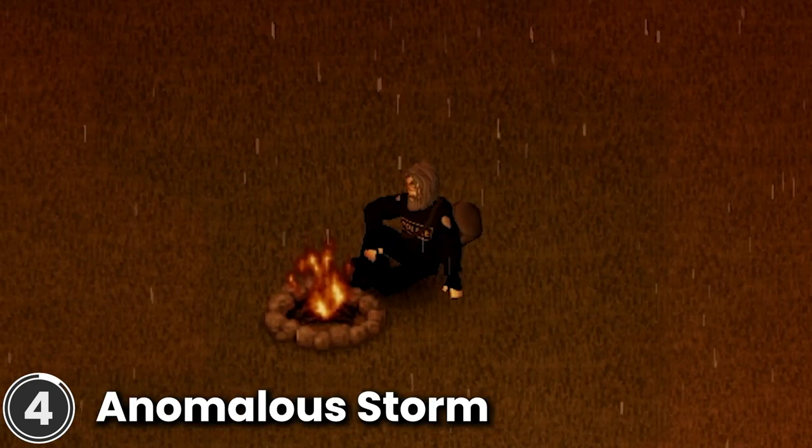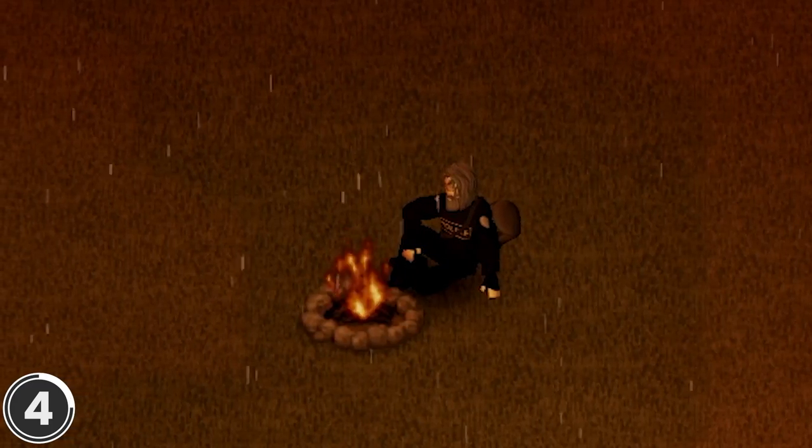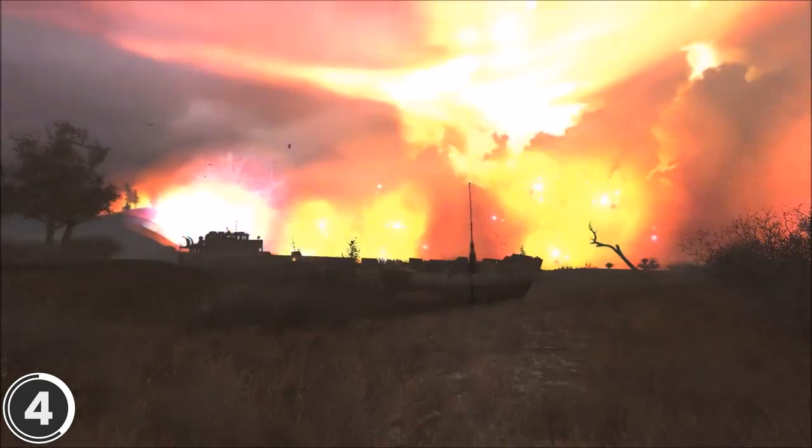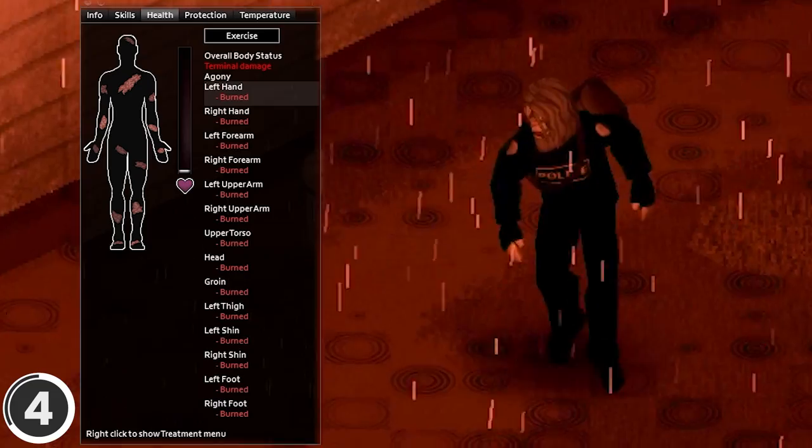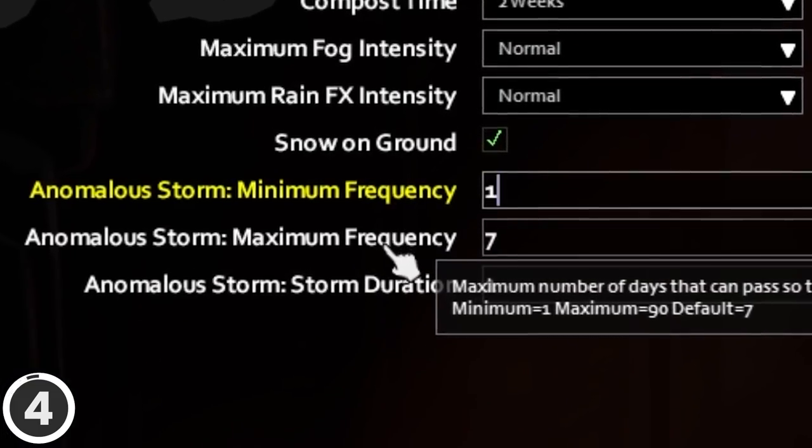Anomalous Storm. This mod lets you experience a red rain at random times. It is heavily inspired by the emissions in the Stalker games. The storm is brutal and it will kill you. You can tweak the frequency in Sandbox Mode under the Nature tab.